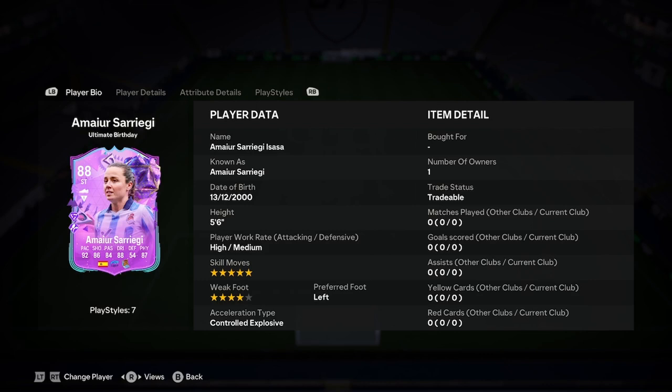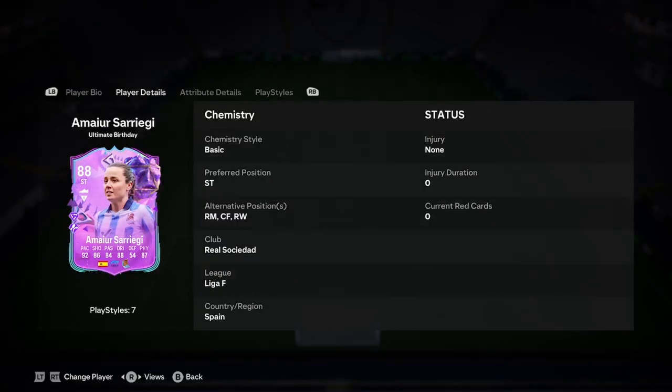Okay, it was Adele with a player analysis on the new card. I kind of butchered that a bit, but she is five foot six, high medium, five star, four star, left footed, controlled explosive. She can play on the wing or striker. We'll have a look at that in a second.